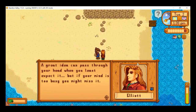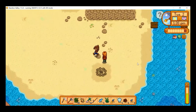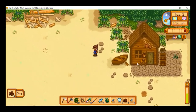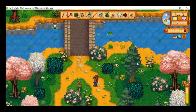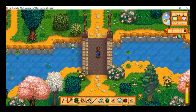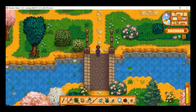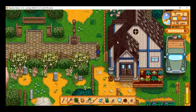We run into Elliott on the beach, who philosophizes: 'A great idea can pass through your head when you least expect it, but if your mind is too busy, you might miss it.' More clay — very nice. Let's see how many people we have left to meet — we're at 19 now. Let's get these last 17 people.